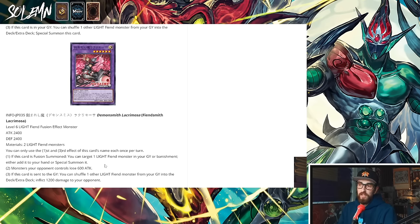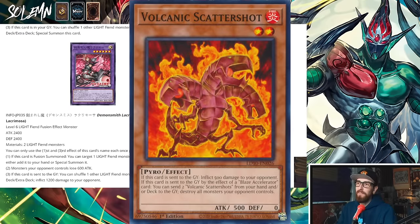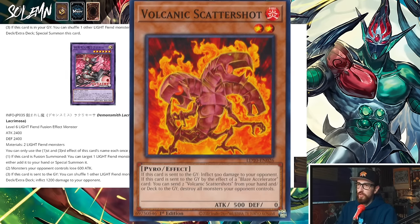Then monsters your opponent controls lose 600 attack, which is cute but doesn't matter much. And if this card is sent to the graveyard, you can shuffle one other Light Fiend monster from your graveyard into the deck or extra deck and inflict 1200 damage. That means you already have a win con in time, which is always fun — we saw that with Prankids and Sword Soul. If your deck isn't going to auto lose in time, that's already pretty cool. You don't have to play stuff like Agave Dragon or Scattershot.